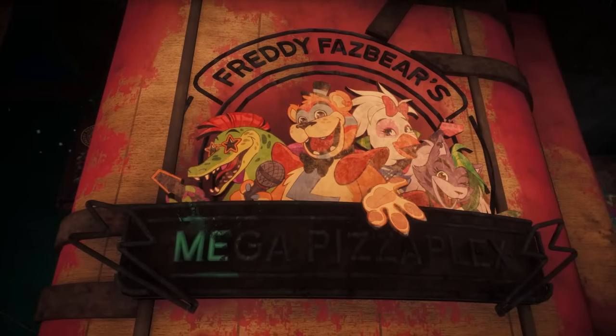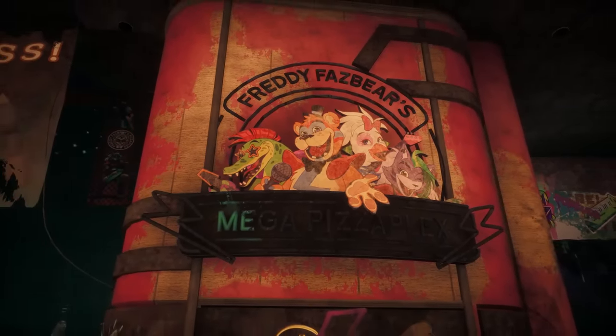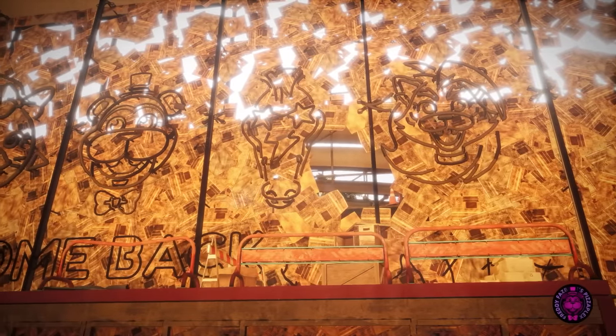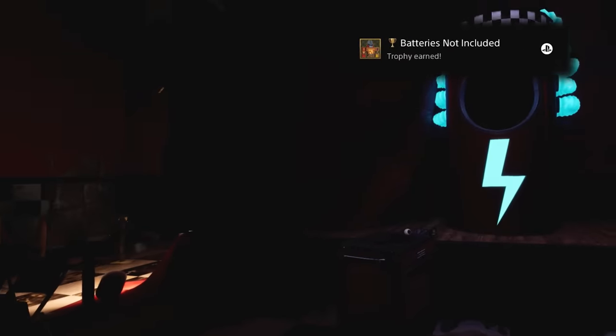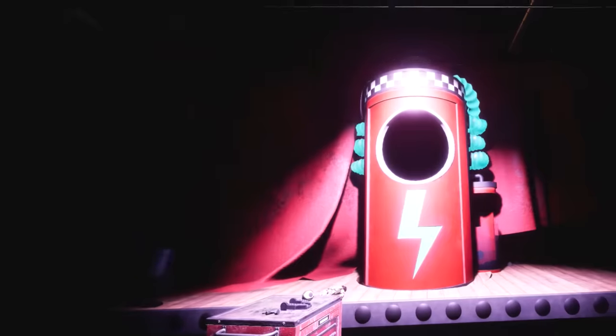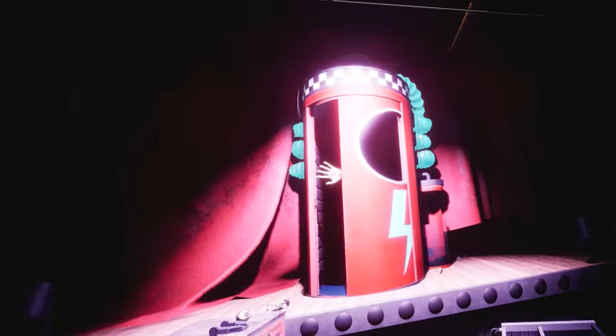So with both of these pieces of information, we can deduce that Cassie's father was the last employee at the Pizzaplex and went missing while working there after the place closed down. The ending then tells us that Cassie's dad disappeared after discovering the Mimic's recharge station within the sinkhole.